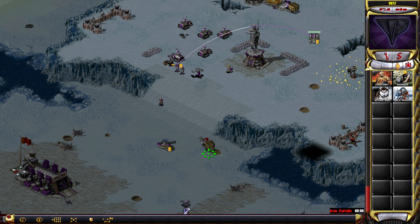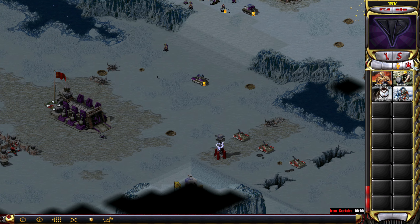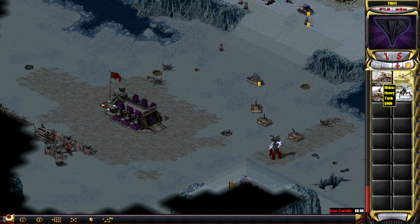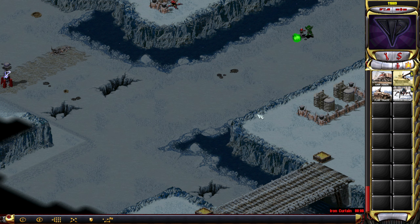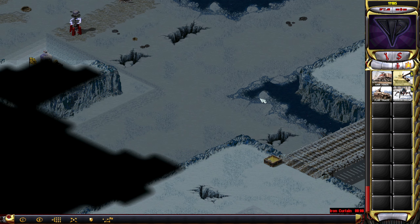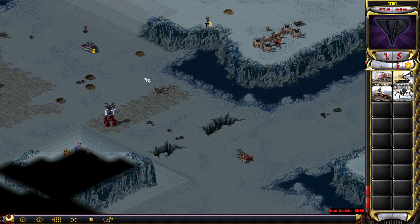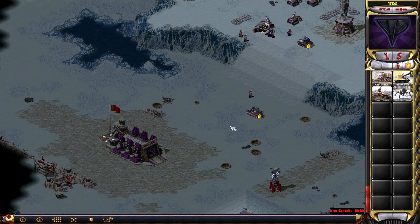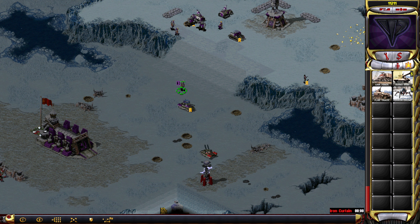An ore miner here is coming for me — that's fine, we can deal with you. Rhino Tanks — maybe you should get a couple of those of our own. Terror drone, come over here. You do that. They're sending another one — we can deal with that. You capture me another one of those guys. Happy to have another apocalypse tank at my disposal. Let's do that before it gets destroyed. Thank you.